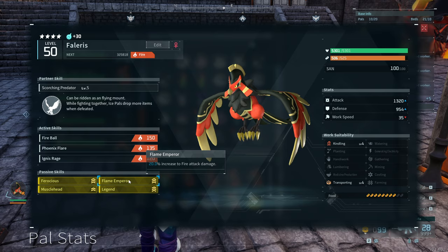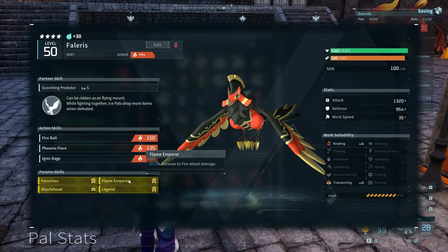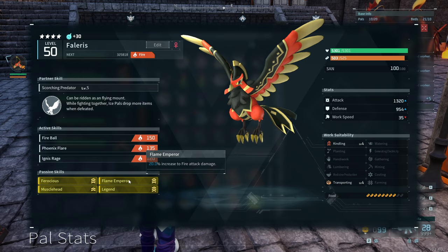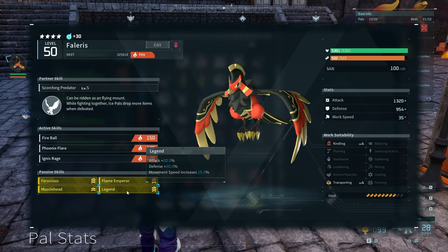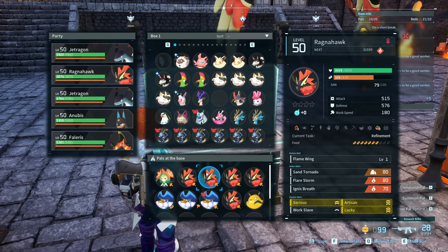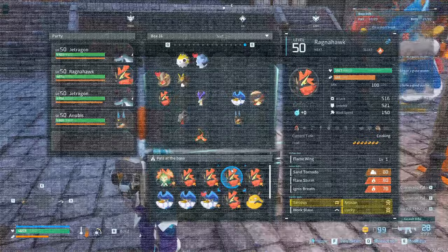Since we're fully focused on fire to maximize fire damage, we're going with Flame Emperor, Ferocious, Musclehead, and Legend. If you wanted to mix and match or didn't want to jump through as many hoops to get Flame Emperor, you could go with Lucky for slightly less of a damage bonus but have it apply to all damage types. Flame Emperor is what I chose for maximum value — Ferocious, Musclehead, Flame Emperor, and Legend is the sweet spot.